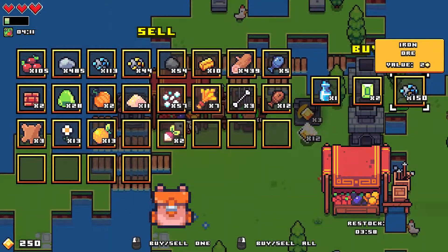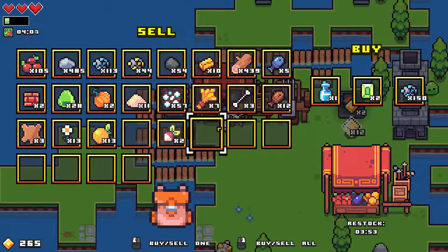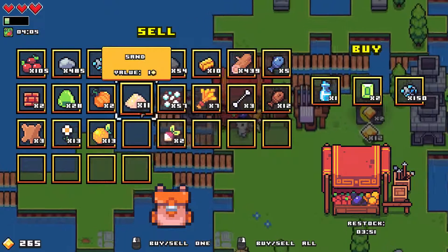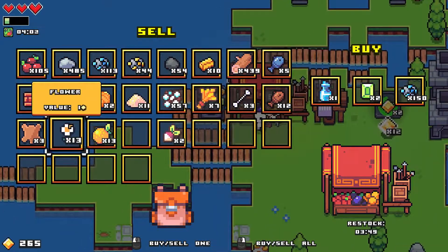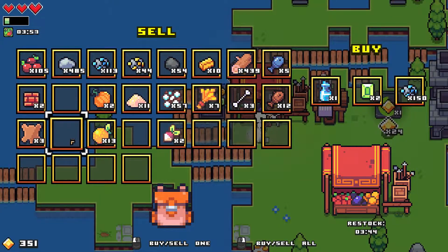We can buy emeralds and iron ore — I kind of want the emeralds but I know I shouldn't. There's the slime and I think we can sell the flowers.